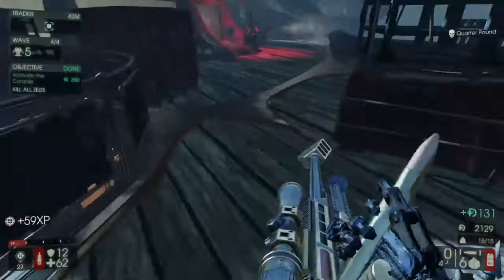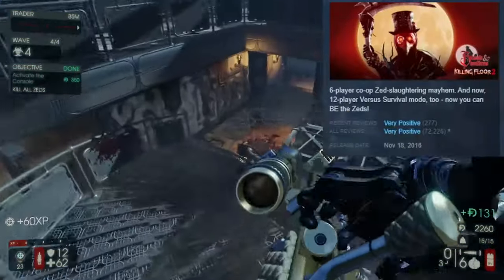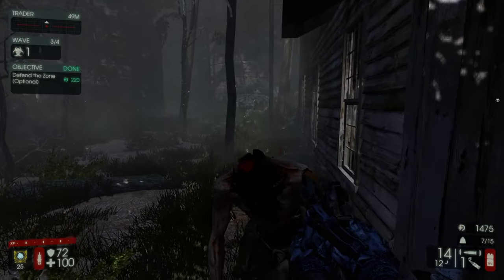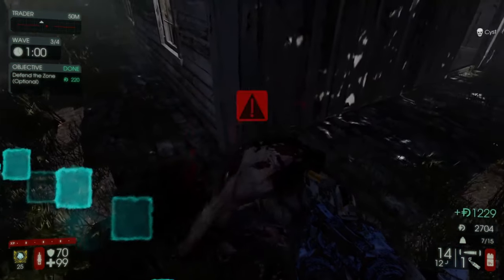And there you have it — a beginner's guide to the classes of a game from 2018. I know, very trendy. Now, if you'll excuse me, my ADHD made writing this script go from a one-day process to a one-week ordeal. So I'm going to go drop a Benadryl and sleep for 72 hours. In the meantime, here are some miscellaneous funny moments from the gameplay recordings.